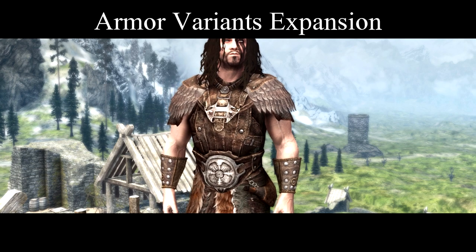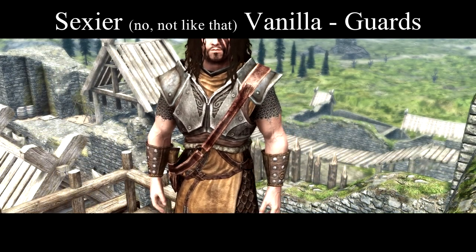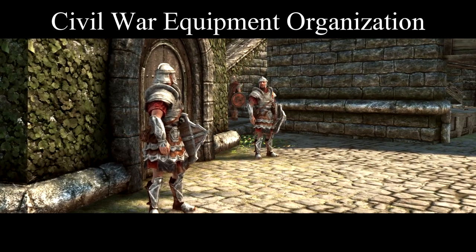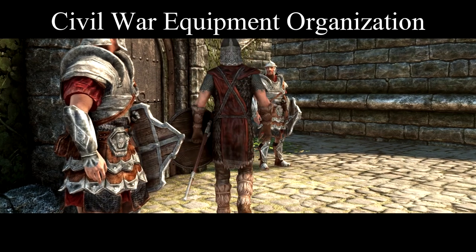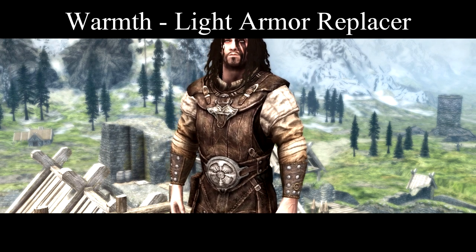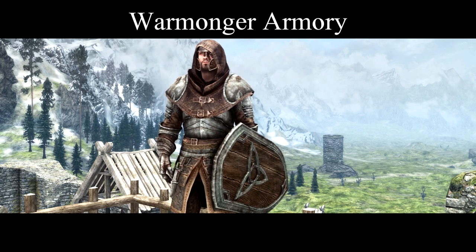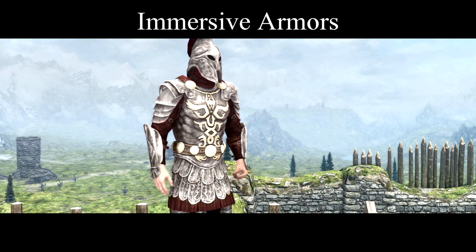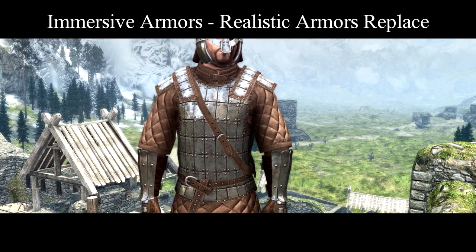Armor Variants Expansion adds a few more armor variants to the game. Smexier Vanilla Guards adds more regional variations to guard armors and includes patches for some of the mods already mentioned. I'm also using the No Guards version of Civil War Equipment Organization specifically so it doesn't conflict with this mod. Warmth Light Armor Replacer gives sleeves to the vanilla light armors because Skyrim is cold. Warmonger Armory adds a few new armor sets as well as the ability to belt-mount Dragon Priest Masks instead of wearing them on your face.